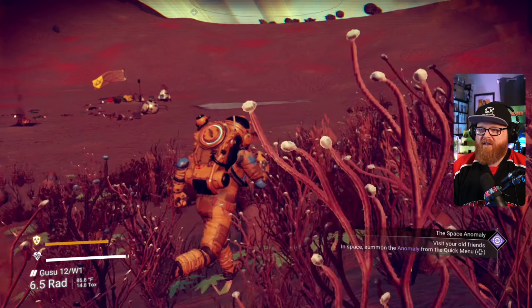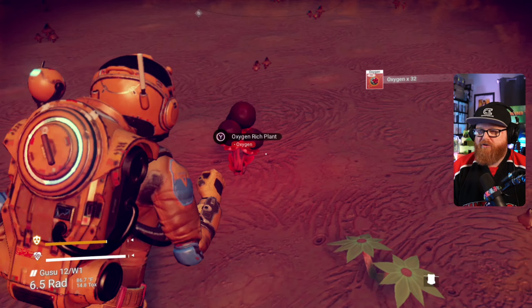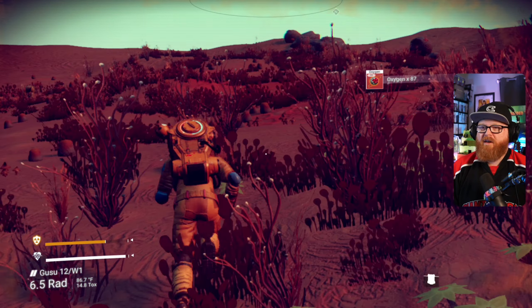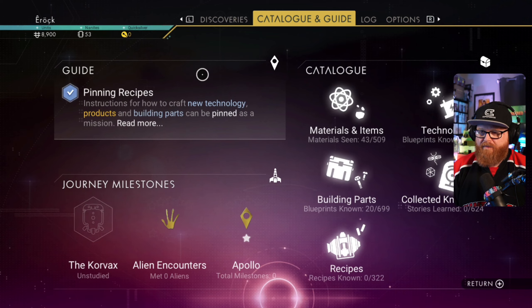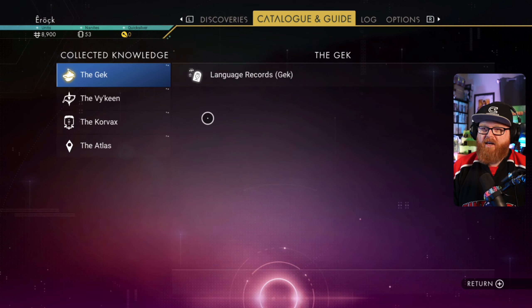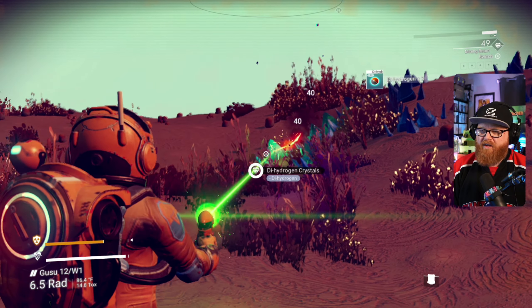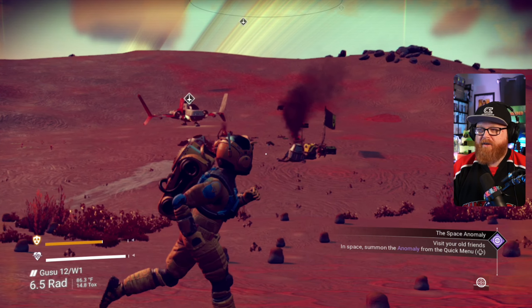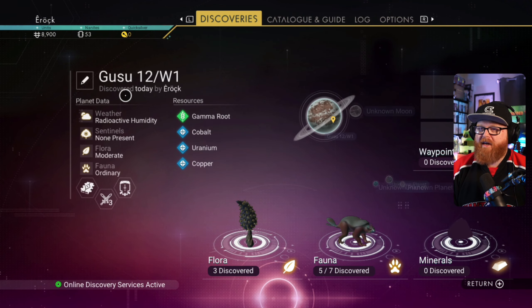I just hope they change the inventory layout just a little bit — I think it just needs to be tweaked to be more functional. I think it's really just laying a foundation for things to come and to make things better going forward. The other thing I'm really starting to like is this catalog and guide smashed together. I like the idea of collecting knowledge — the stories and archives you find out there get recorded and saved in your log. It's kind of like a codex, and you can use it like an achievement system for collecting all the things. That really jives with me.